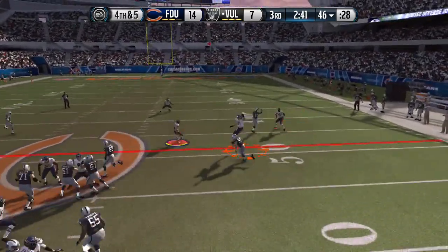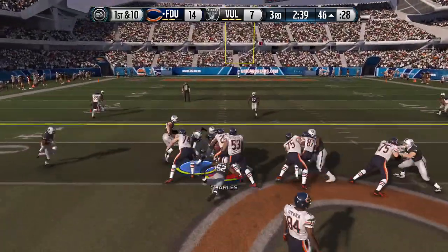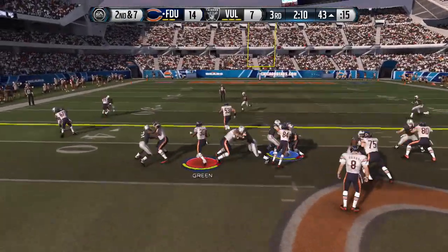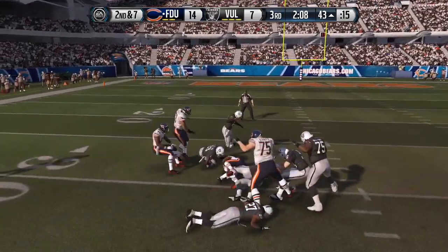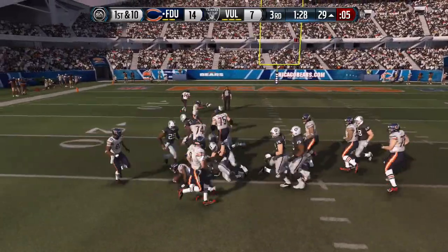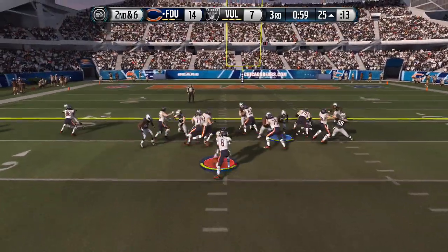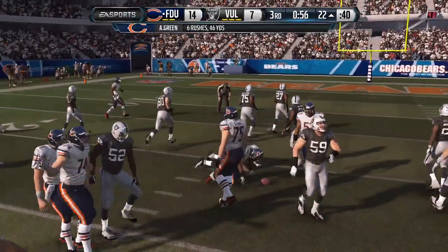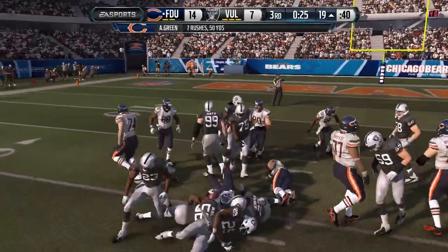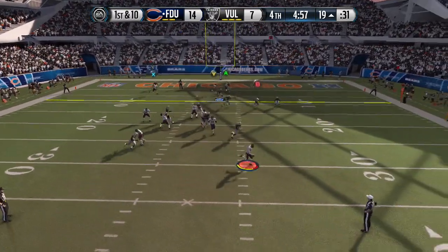Fourth and five, we need a stop and we end up getting it — turnover on downs. We regain control on offense. We try hitting him with a dive up the middle, then a quick base play, and Ahmad Green gets a little spin move for the first down. Third quarter, minute left, just trying to waste clock. If I settle for a field goal it's two possessions and I'm pretty happy. My defense is playing spectacular, really big-hitting his whole team.